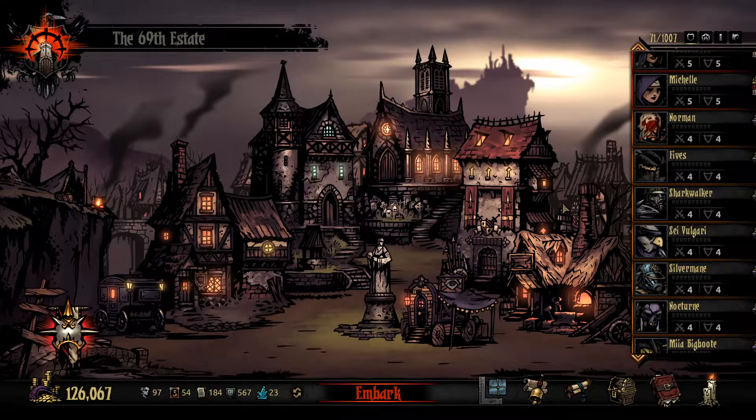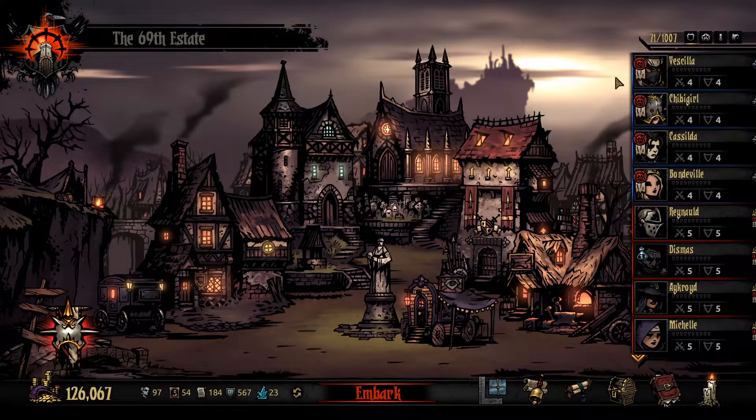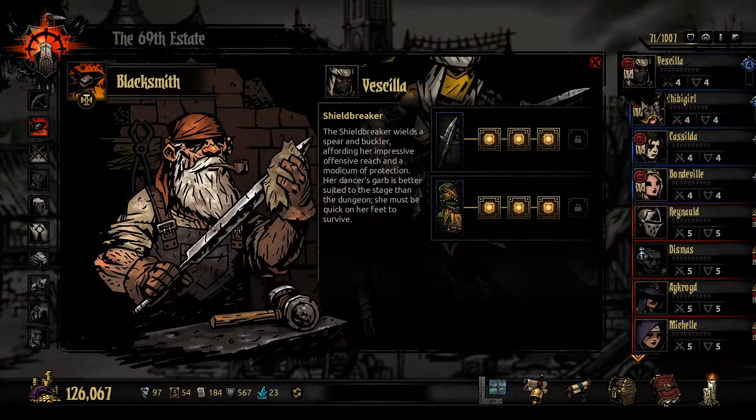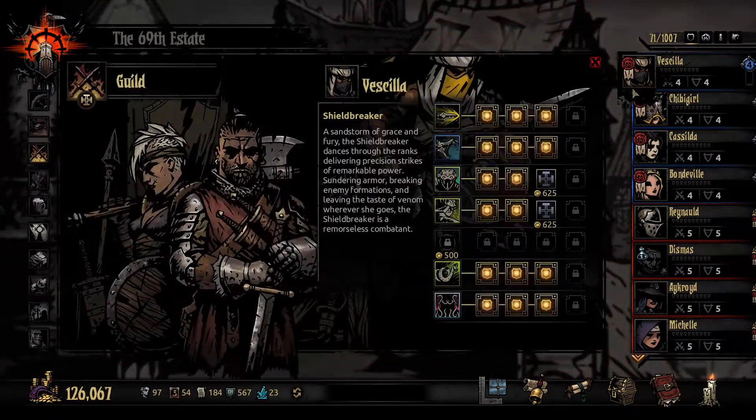Next, we're not going top tier, we're going mid tier, but the girls are back in town. We've got Vasilla, Chibi Girl, Casilda, Bondville, all with their upgrades ready to go.